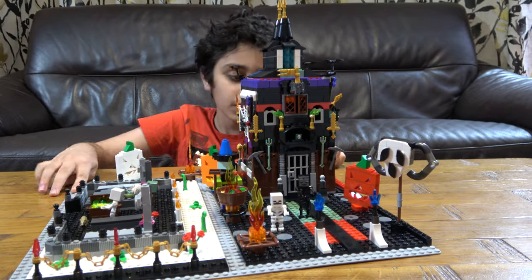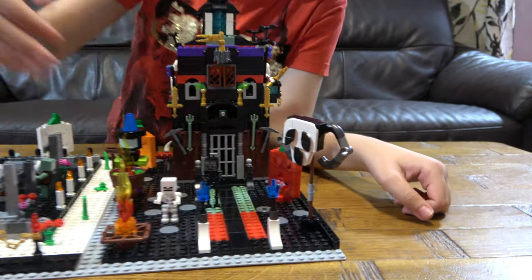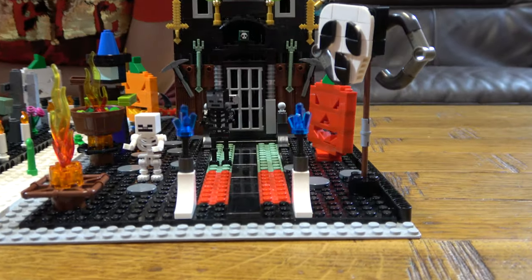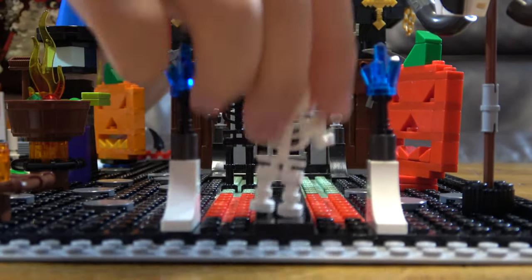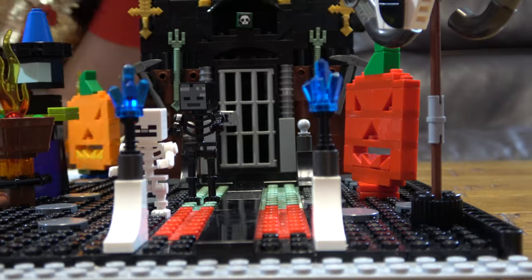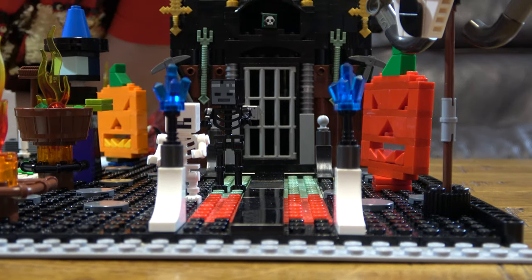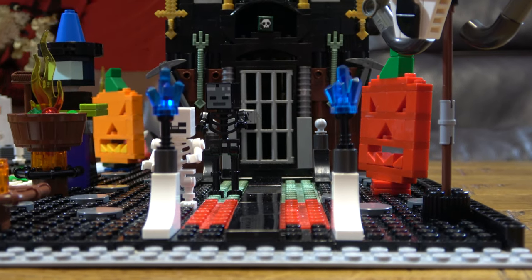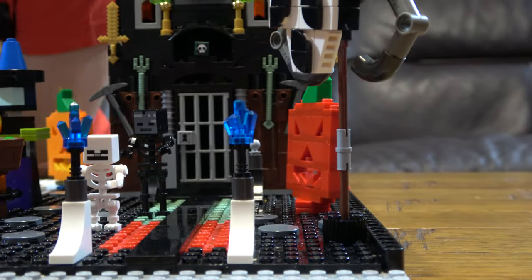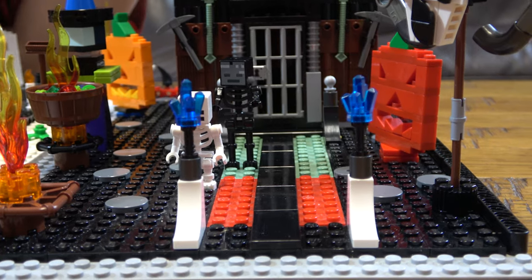So let's start. The first place I want to show you is where every haunted house starts, from the very beginning. Right over here, as you can see, is the entrance where the skeleton comes. Here are some energy crystals which will keep any intruder away — they will electroshock and electrify them when they come in. No wonder no one here is technically alive, other than the guy in the grave.